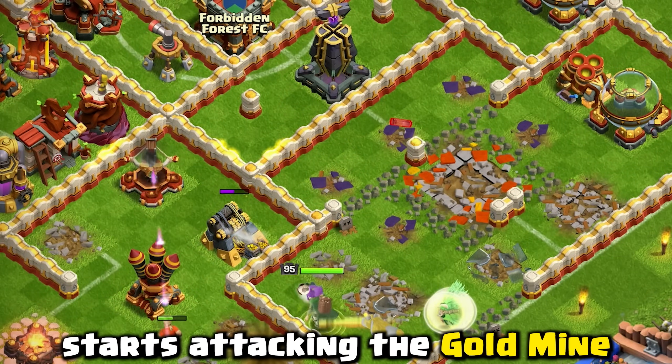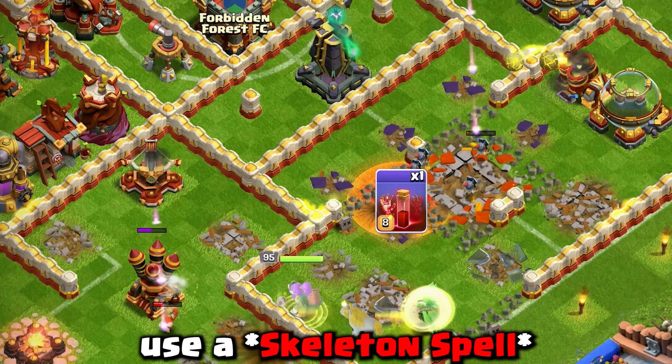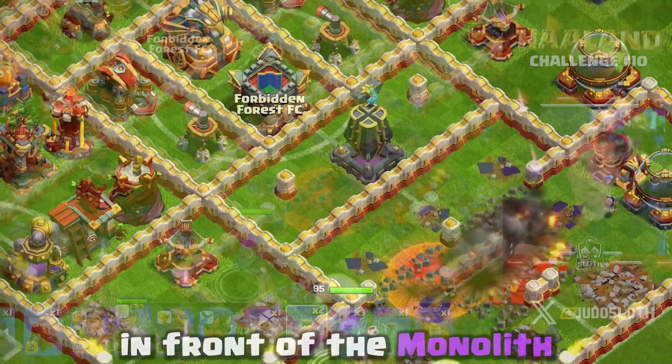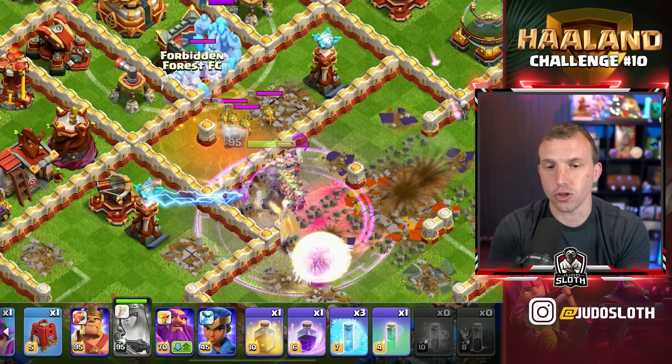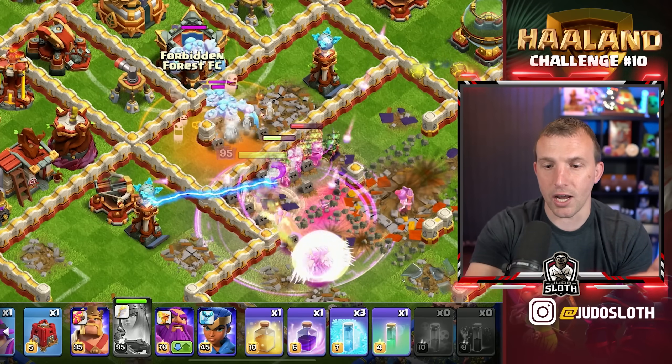Once the Queen starts attacking the Gold Mine, use a Poison — Skeleton Spell — in front of the Monolith. Rage as she steps up and press the Queen Ability, then poison the Clan Castle troops. You need to have the Monolith go down.